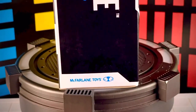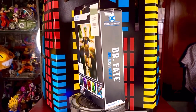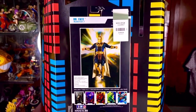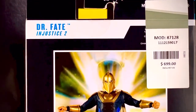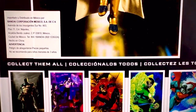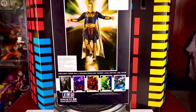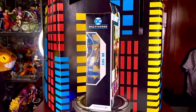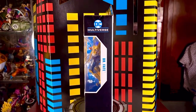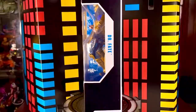Es prácticamente una caja sencilla, sin tanto detalle. Vemos el logo de McFarlane Toys. En la parte de atrás, vemos una imagen del personaje, que es la tarjeta que incluye la figura. Esta línea incluye, por lo general, tarjetas coleccionables. Esta la compré en Liverpool. Y ahí vemos otras figuras de esta línea con tarjetas coleccionables similares. En el otro lateral vemos parte de la ventana transparente, el nombre del personaje y el logotipo de DC Multiverse.